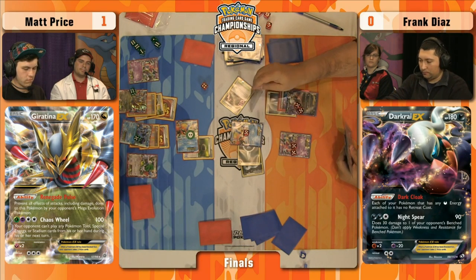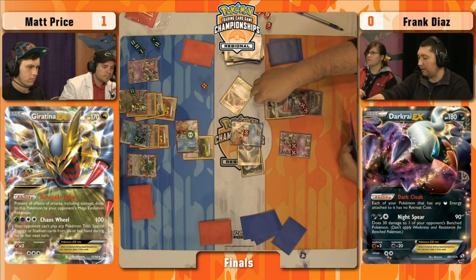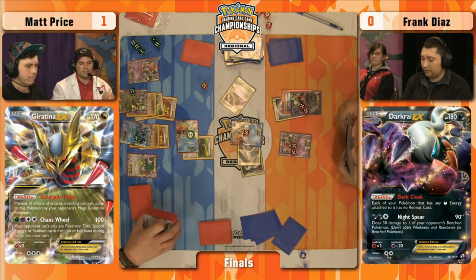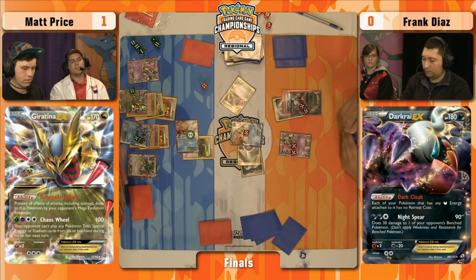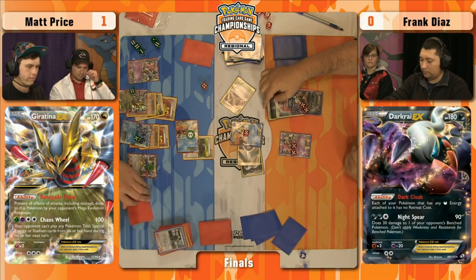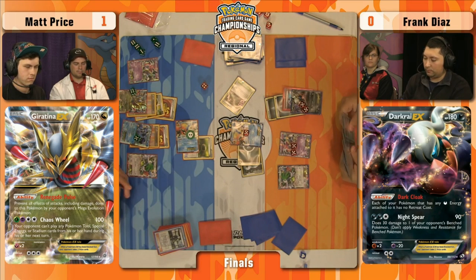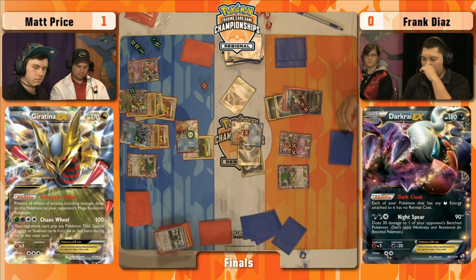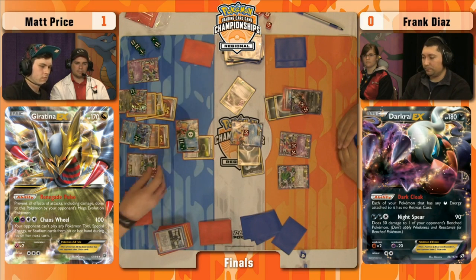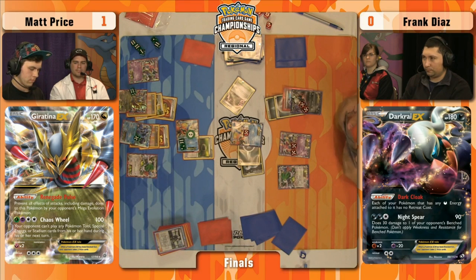He can't play special energy — there's been too much Chaos. He's got to do a basic dark. Chaos Wheel was used so he can't play his special energy card. He does have a Darkness Energy — could put it on Darkrai EX and power up a Night Spear. If Matt flips heads and wakes up, the game is over — the tournament is over — Matt Price wins the regional championships. If it's Tails the game continues. The only way Frank wins is remaining asleep for the rest of the tournament. He did remain asleep there — it looks like. Frank is living out of prayer at this point.